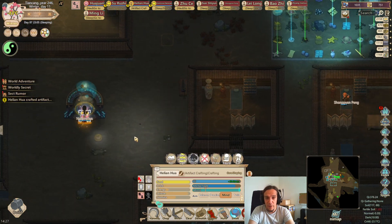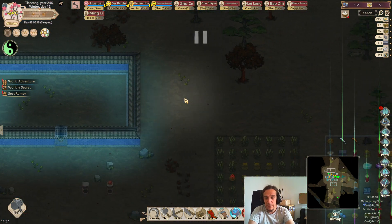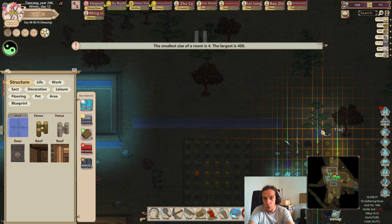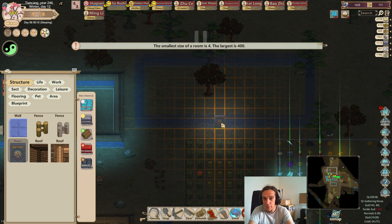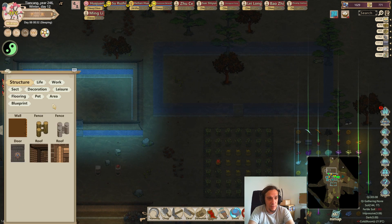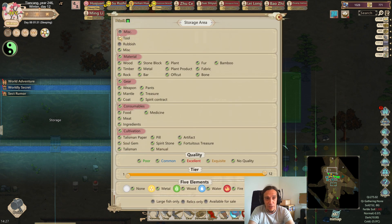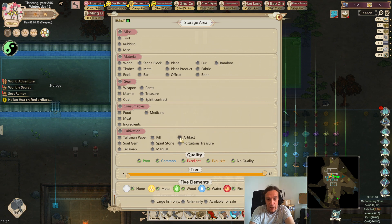The same goes for stuff like wheat — worth one spirit stone to begin with, and once you've turned it into an artifact, it's worth quite a nice penny. I must say, this is a mind-numbing, painful procedure to produce money with, because you have to micromanage every single crafting process. But sometimes I like pain, and it's a method worth mentioning because you can literally create money out of everything. Even a piece of offcut, which is normally something you can't trade, can be transformed into something worth money.